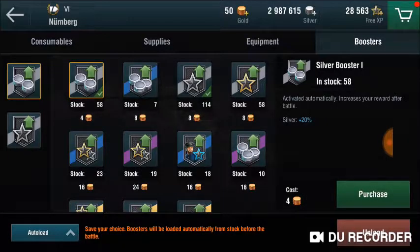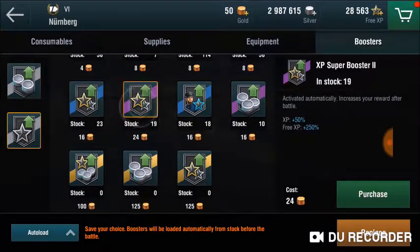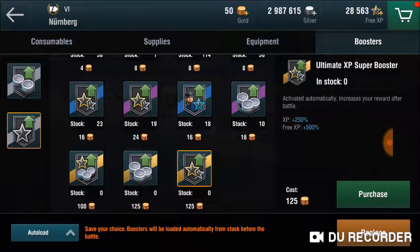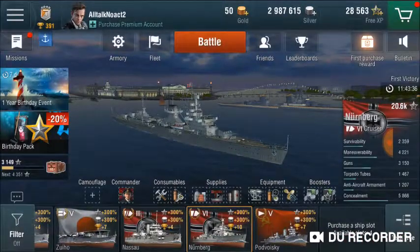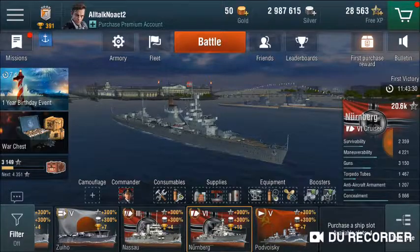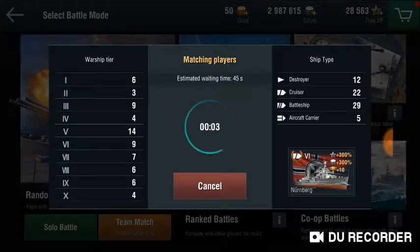One of the best ways to earn XP is to activate your boosters, specifically the Combat XP Booster 1. In World of Warships Blitz, these are given out frequently. Any boosters over three digits you should capitalize on and use them frequently. You also get Super Booster 1 and 2, a Universal Booster, or an Ultimate XP Super Booster occasionally. I also recommend taking advantage of Blitz events — as you can see on the bottom of my screen, there's a 300% increase we should capitalize on.